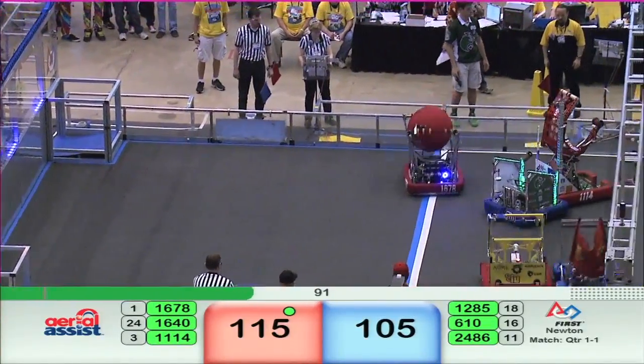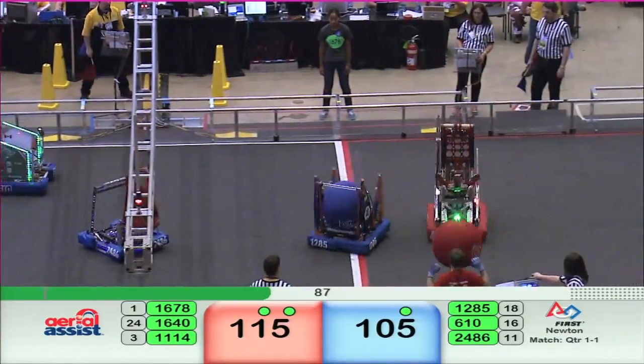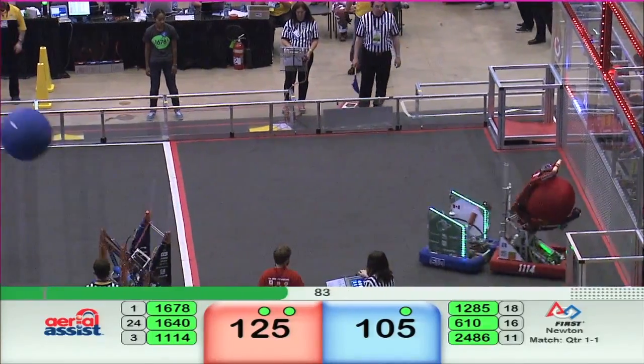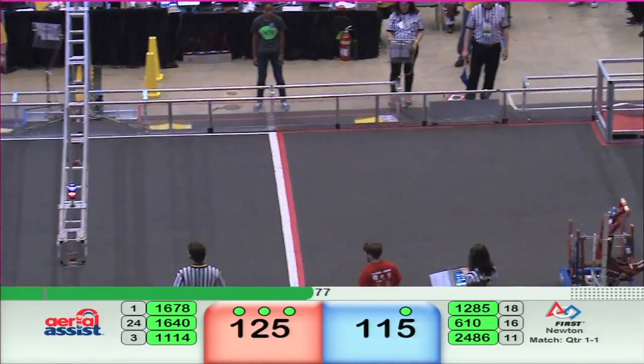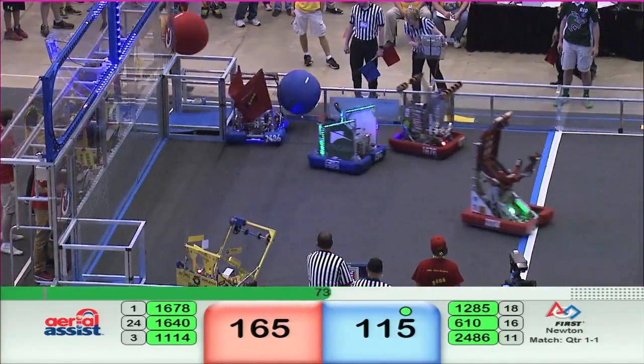The red alliance is up 115 to 105 with about a minute and a half to go early in this match. Tossed over the truss by the red alliance — still in play. Blue ball goes over the truss as well. A 10-point advantage for red — looks like this is going to be a close match, folks.